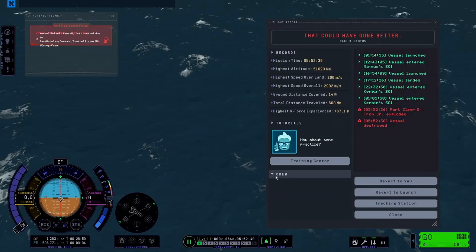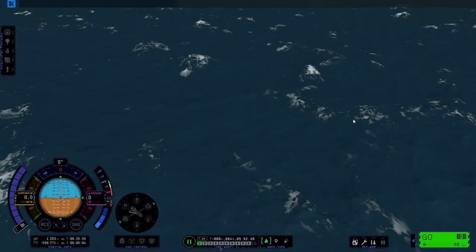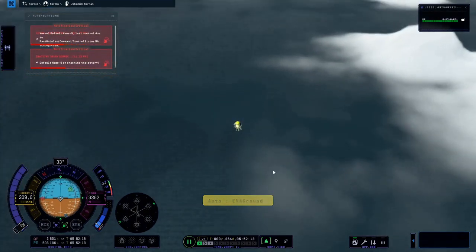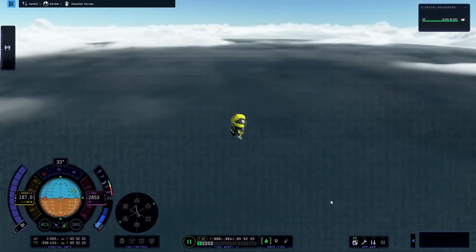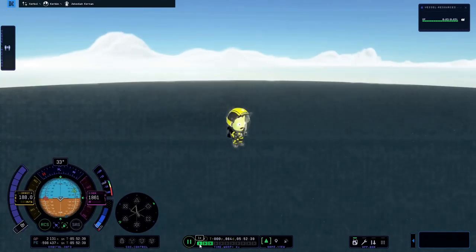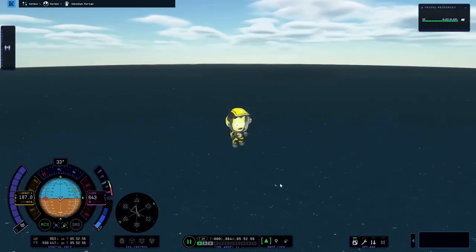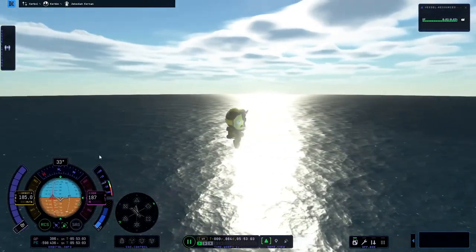Okay, forget everything you've just seen - it never happened. I am totally not hitting the quick load button. Okay, so here we are entering Kerbin's atmosphere for the first time, and Jeb just does an EVA - he jumps out at about four kilometers of altitude, as one does without a parachute. Put it this way - what are his options? We know that being in the ship does not work out well, and at least we had a premonition - not that we've ever tested something like that, this is our first time coming down.